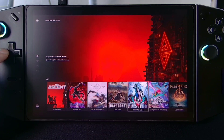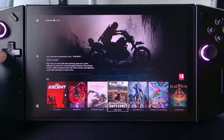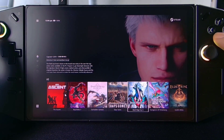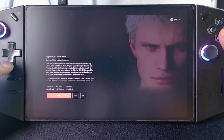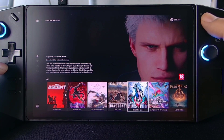Dito makikita nyo ang bawat artwork natin habang binabrowse natin sya, lumalabas na sa background. Tapos kapag pinarest natin yung A, makikita nyo nandiyan yung mga details nya. Tapos pag pinarest natin ito, ito yung game option nya.